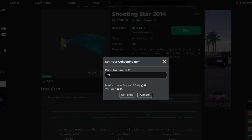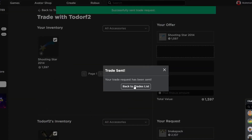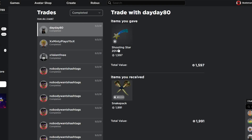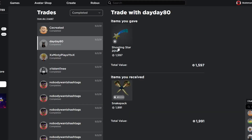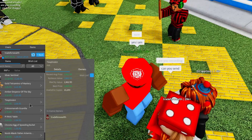I'm going to send for this projected Snake Pack — even though it's projected, I'm still willing to give my item because I could probably get a little profit off of it. I was just able to complete this trade: the Shooting Star 2014 for the Snake Pack, so I gained about 400 RAP on this trade. I was then able to trade the Snake Pack for these Retro Pattern Shades — they're about 1,859 RAP, which is definitely a big step up. We're already pretty far on our way.